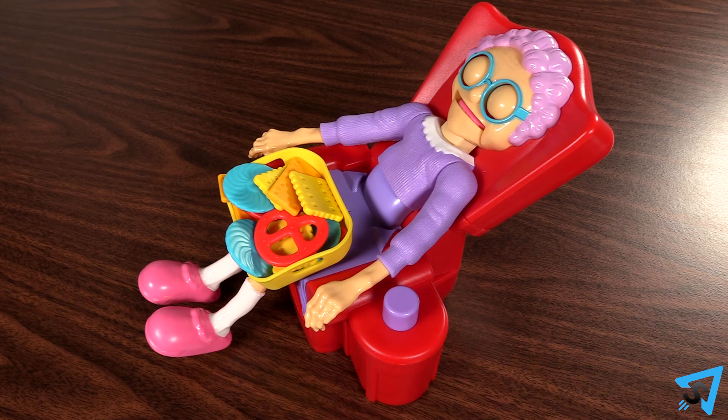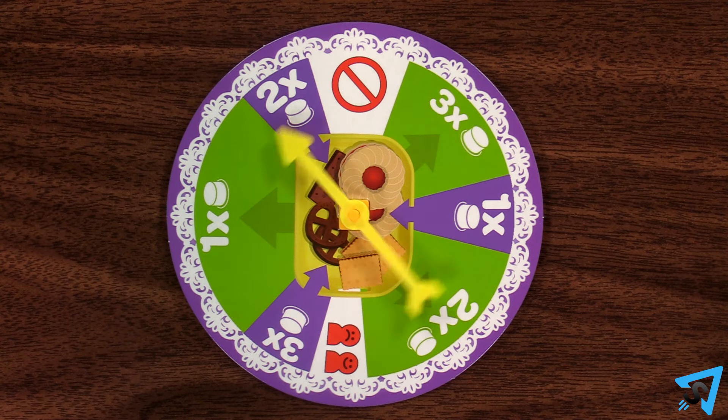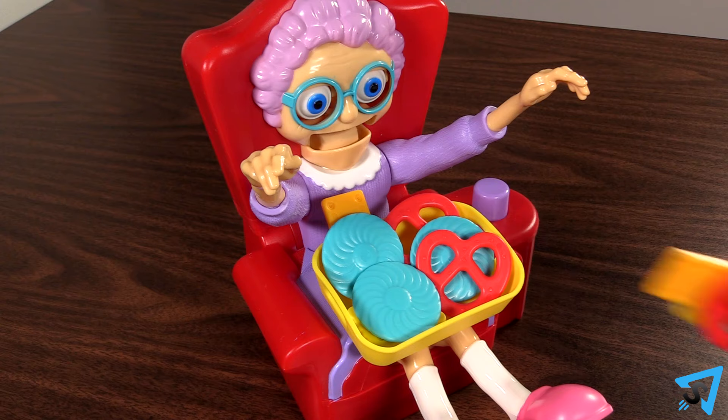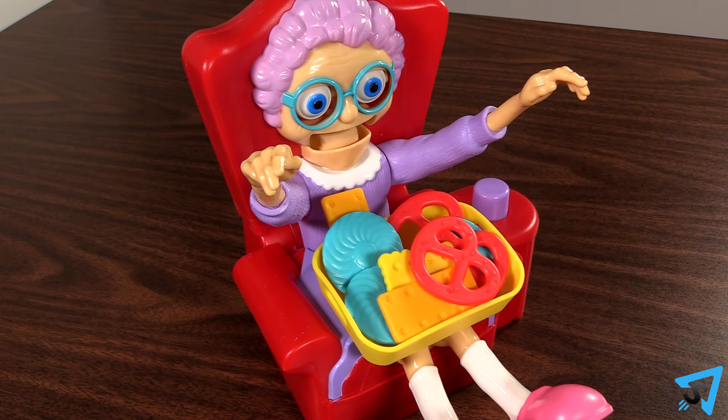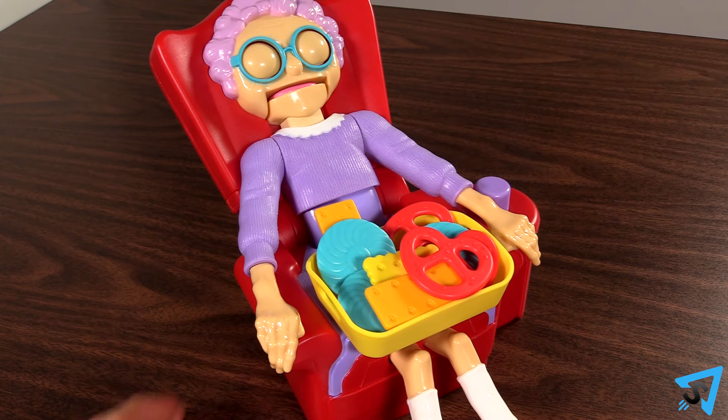After you finish pressing the button, if Granny remains asleep, then your turn ends and the next player goes. If Granny wakes up, then you have to put back all your collected treats into the tray and your turn ends. Reset Granny back to sleep and the next player goes.